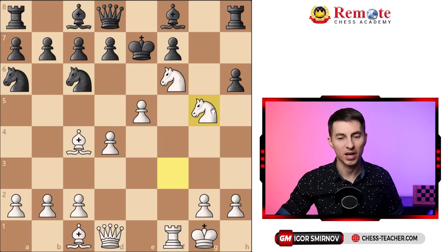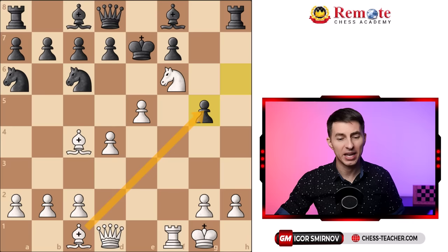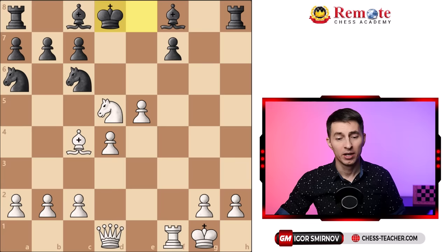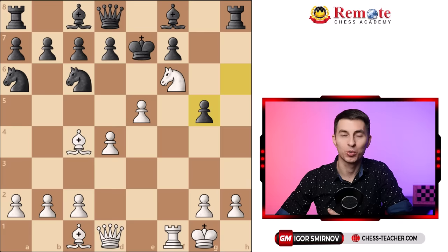Now white played knight to g5, trying to open up the position, and we reach the critical point. It's quite remarkable how Steinitz finished it off — most players would probably just recapture with the bishop. Although white has a good attack that way, it's not that easy to win because the position remains fairly complicated, and with white playing without a rook, black still has decent material. But Steinitz said to himself: what is the weakest square in my opponent's position? And that is the square f7, right in close proximity to the king.